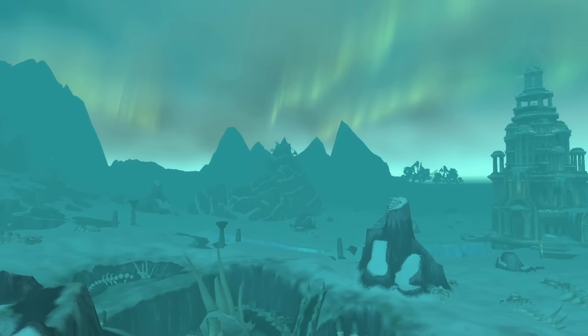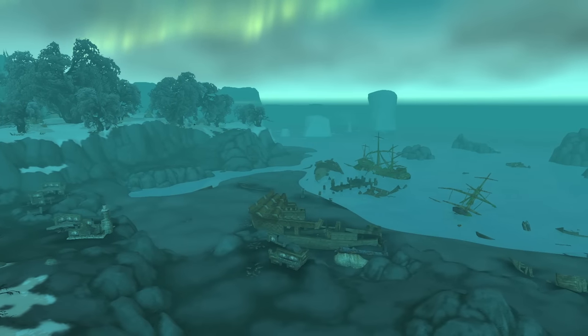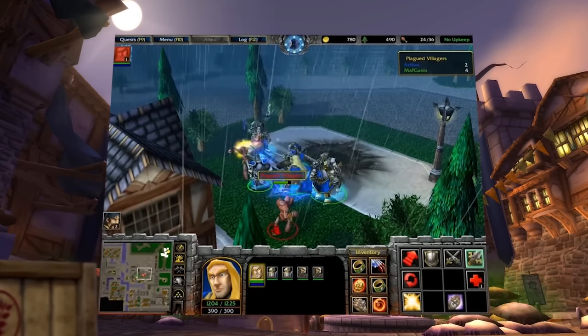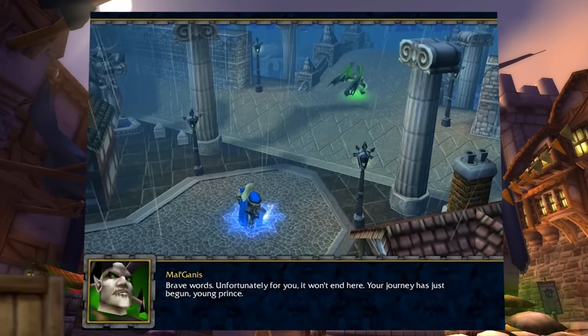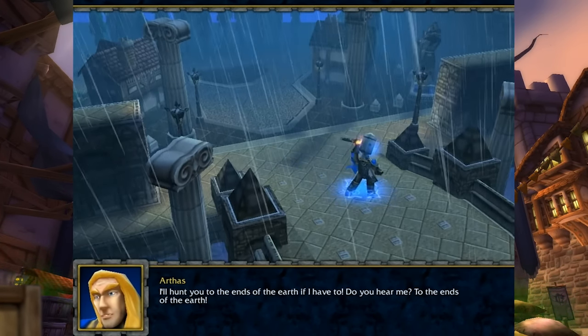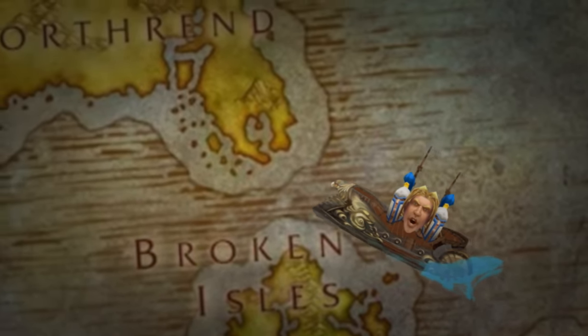Dragonblight is one of the zones within Northrend with an extensive history, and one of the more significant and haunting locations is the Forgotten Shore. After the zombies infected Stratholme, Arthas killed all of them, and then Mal'Ganis showed up and said, 'Follow me to Northrend.' Arthas responded by saying, 'I'll hunt you to the ends of the earth if I have to.' And he meant it — he traveled to Northrend with a small army of soldiers. Originally in Warcraft 3, Arthas landed in Howling Fjord, but during Wrath of the Lich King it was changed to Dragonblight instead.